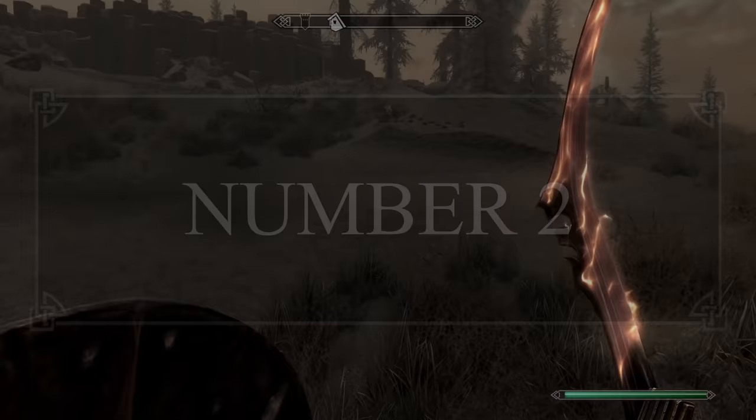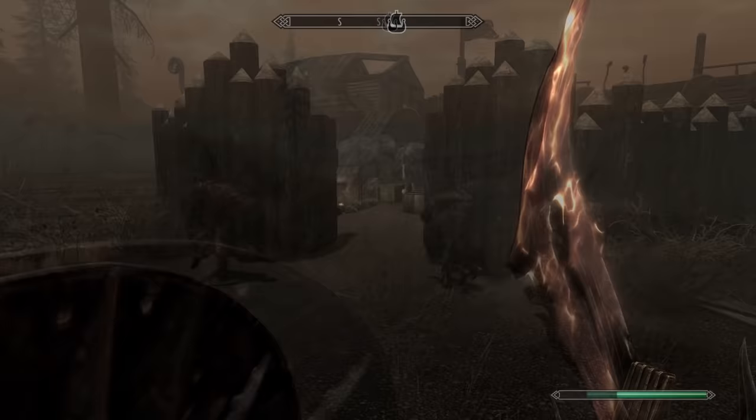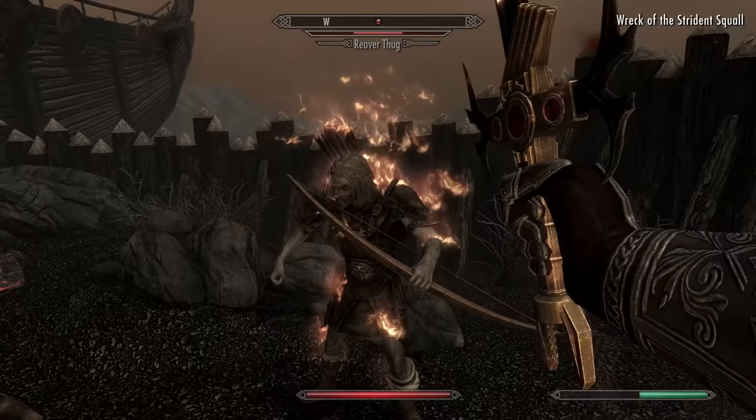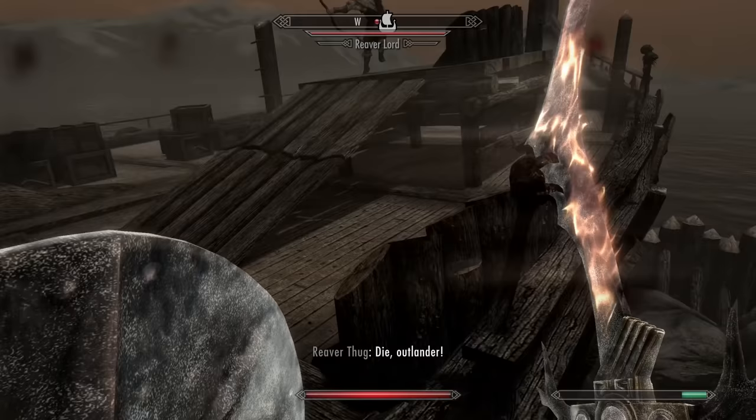Now for the gorgeous scimitar known as True Flame. This one-handed sword comes with a base damage of 16, matching that of Daedric Swords, and comes with a fire enchantment that burns its target for 30 points. What makes this better than a Daedric Sword with a fire enchantment? This one has infinite charges. Also, for improving, it falls under Dwarven Smithing rather than Daedric or Ebony, so improving True Flame at the grindstone is much easier than improving other endgame swords — though you'll still need Arcane Blacksmith.